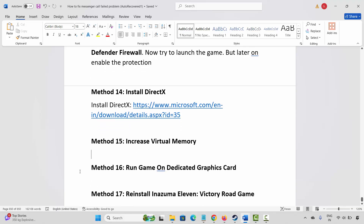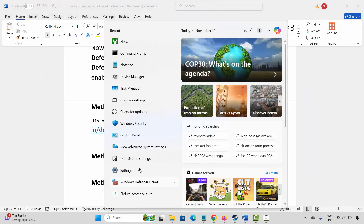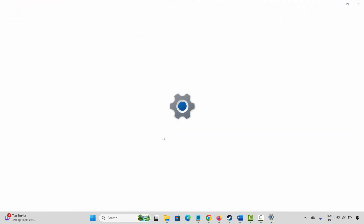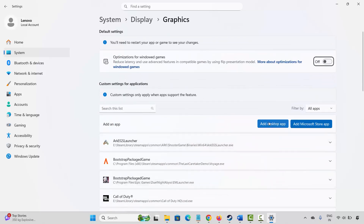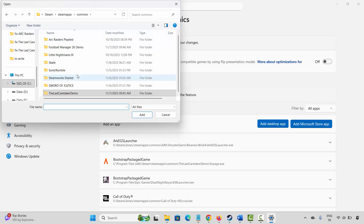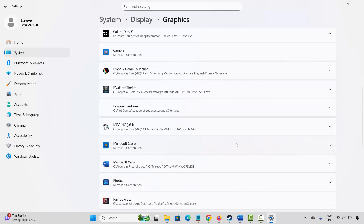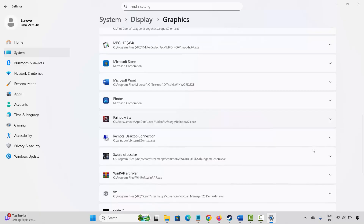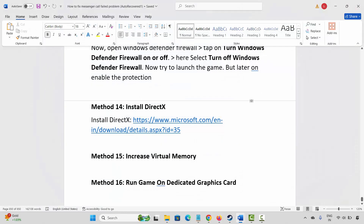If not, the next method is to run the game on a dedicated graphics card. Go to Windows Search and search for 'Graphics settings.' Add your game to the list by clicking 'Add a desktop app,' then browse to the game folder, select the game executable, and add it. After adding it, find the game in the list, click on Options, and under GPU preference select High Performance. Then launch the game.